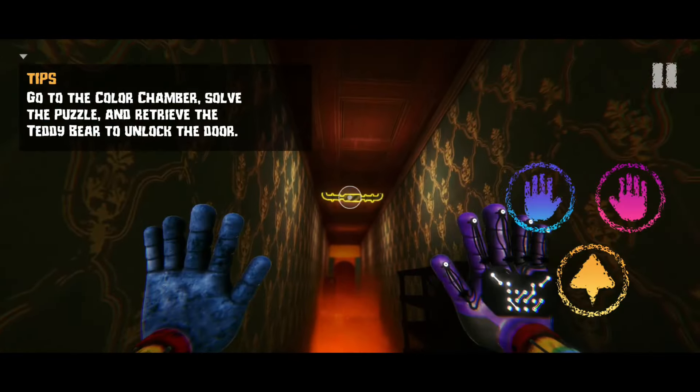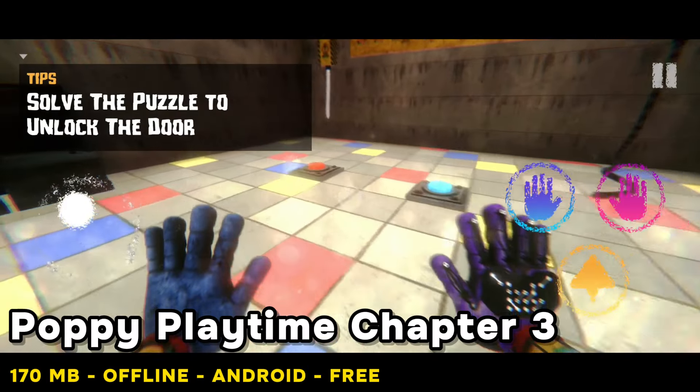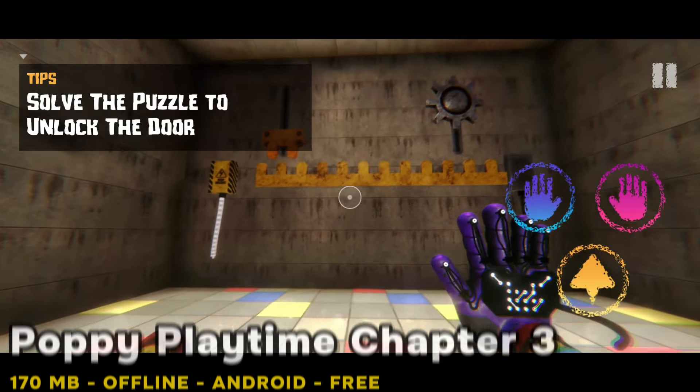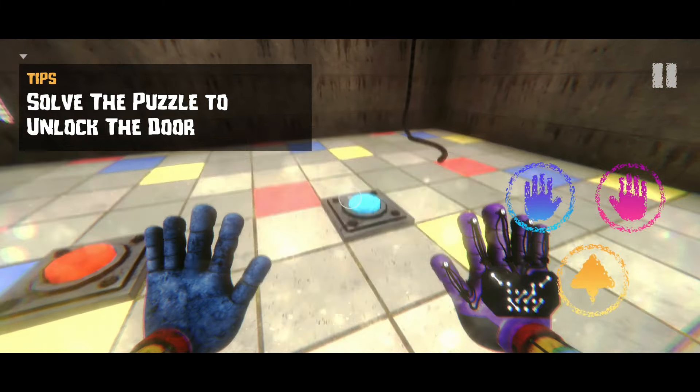Number 14: Forget nightmares — this is mobile horror done right. Chapter 3 takes us deeper into the creepy toy factory. The graphics are amazing and make those twisted toys even more terrifying. It's one of those games you'll play with the lights on.